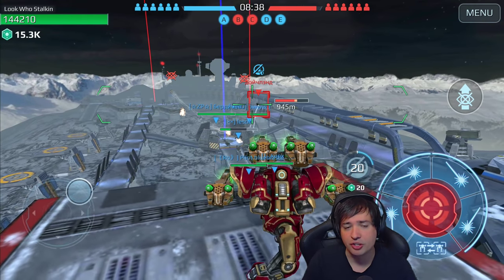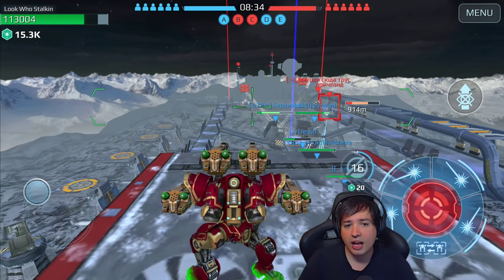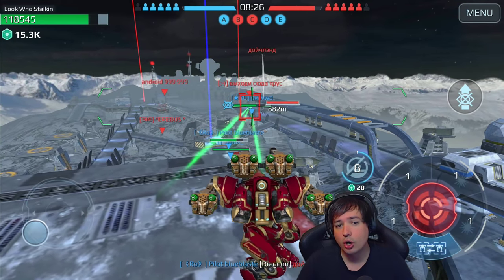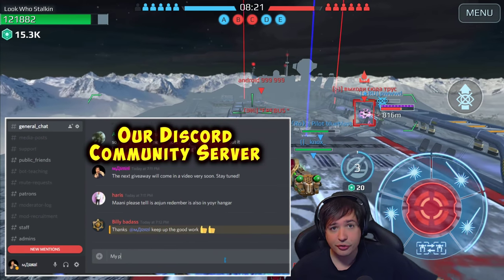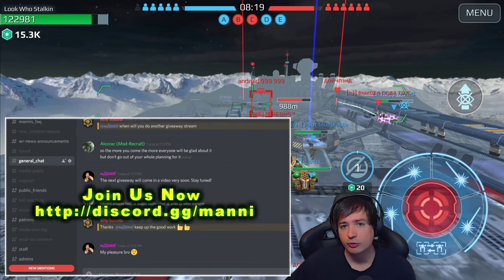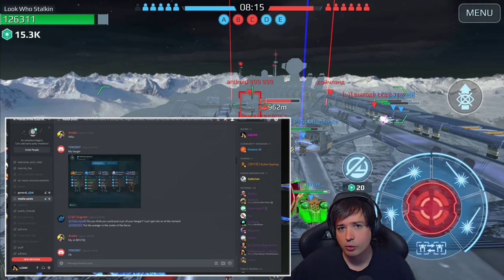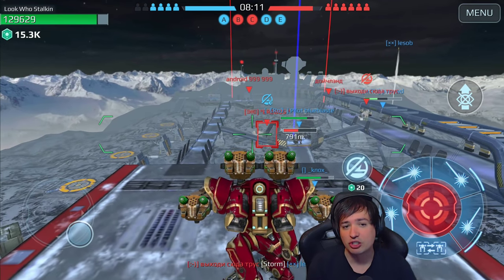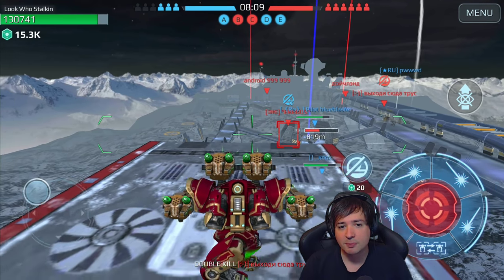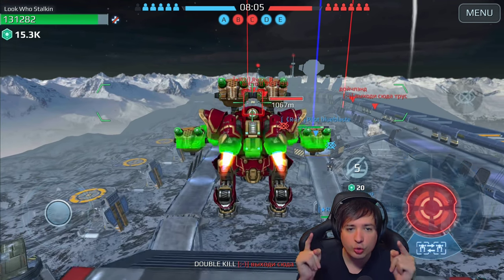For example, patrons get early video access before the videos become public, or they have a chance to request videos and talk to me directly on a regular basis. Patrons also get a specific patron color and role on our Discord community server, which you see in the lower left corner of the screen right now - a purple special role as a patron, and a special channel to talk to me too.